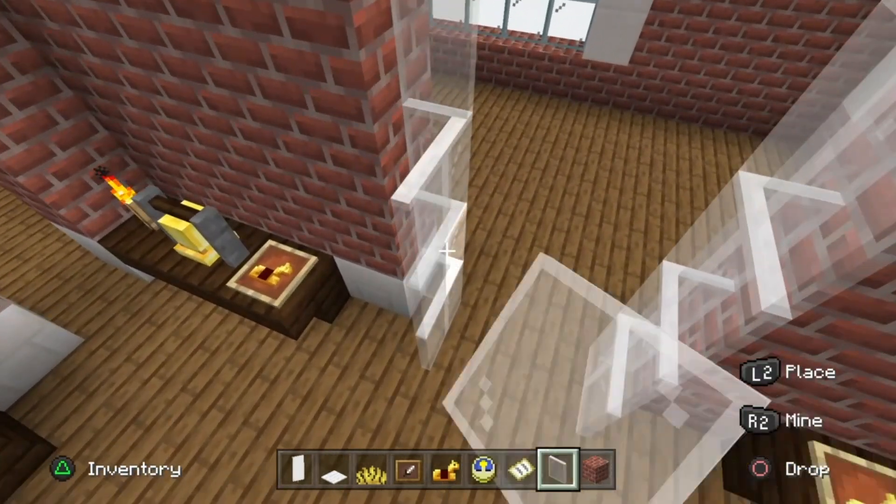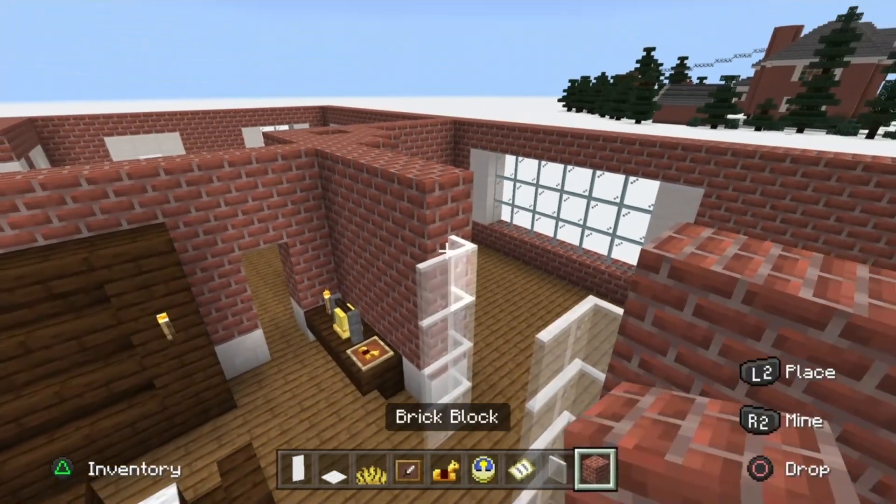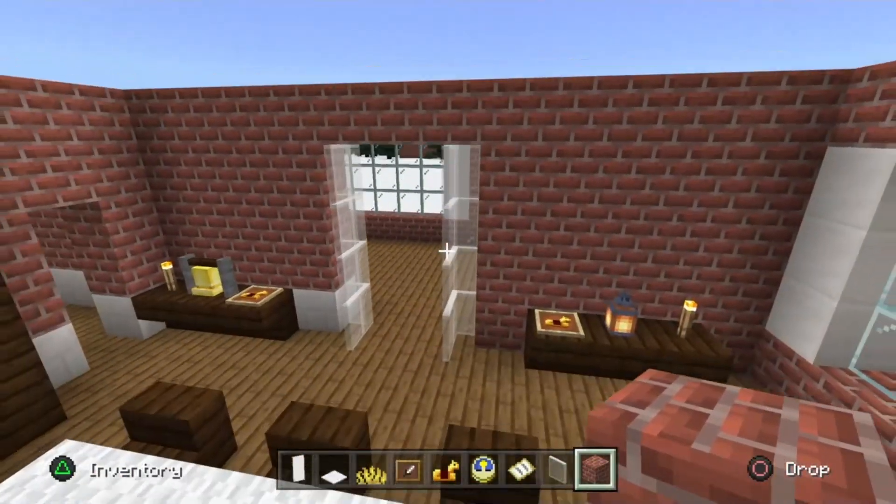Over in this doorway, stick one-two-three-four white stained glass panes on both sides folded along as we did the other side earlier, then place brick block across the doorway for those three blocks. Now we have a nice small opening that does the job.